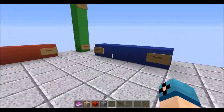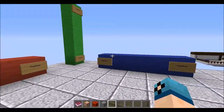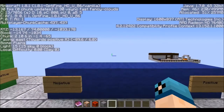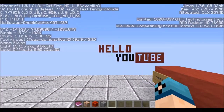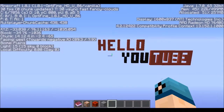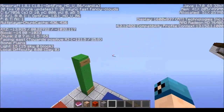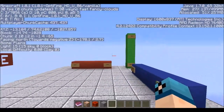It will always start with the negative most block first, working its way to the positive most block. If we bring up our debug screen here and take a look, while facing east we are facing our positive X, and while facing west we are facing our negative X. You can see our X coordinate gets lower flying west, and becomes positive flying east. This works in all directions — X, Y, and Z — positive Z being south, negative Z being north.